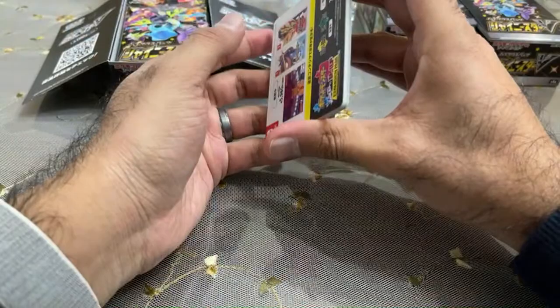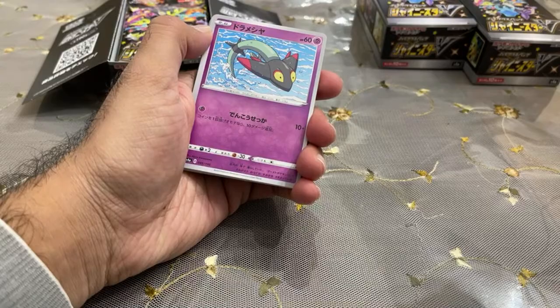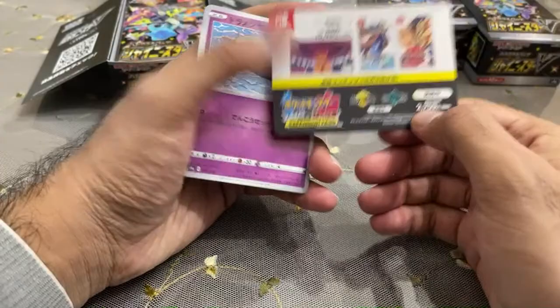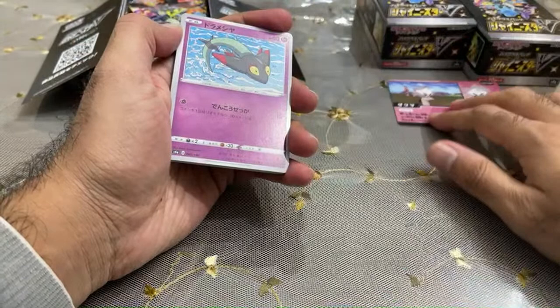There are these code cards here, but this one doesn't seem to have a code on it. I think certain versions had code cards you could redeem in the game, but this looks like an advertisement for the expansion. And then they have these collectible numbered cards — nine out of 24 — that's kind of cool. We'll see if we can collect all of those.